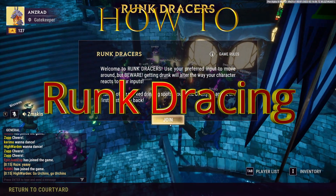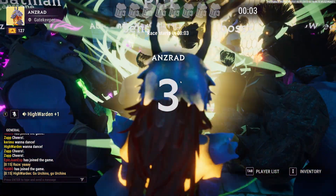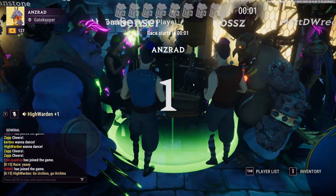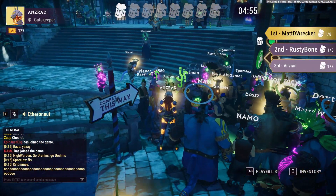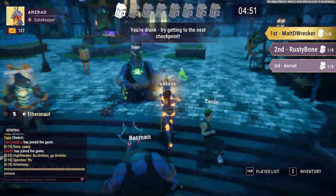How to Keg Racing. You must have three players to start the race, and a total of six players can compete at a time. The objective is to make your way to seven kegs spread out around the town square.